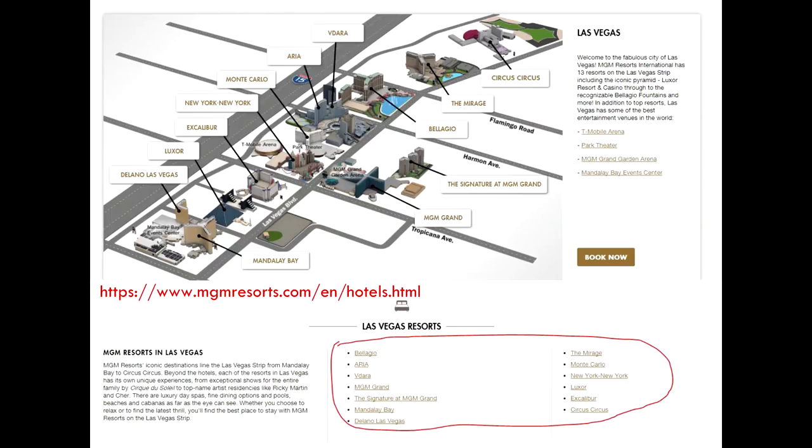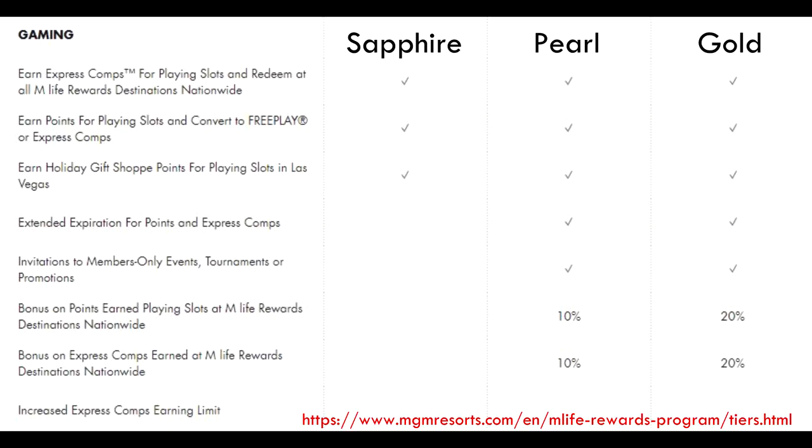Examples of M-Life hotels are the Bellagio, Aria, MGM, Circus Circus, Luxor, Excalibur — basically half the strip. The easiest way to get status here is with the Chase Hyatt card, where you get Discoverist status as a default. By having Discoverist status, which you get for free just by having the Hyatt card, you get Pearl status with M-Life. Pearl status isn't that great though — it's basically just one step up from the lowest tier — but it's still something.